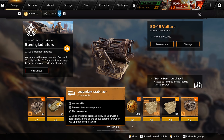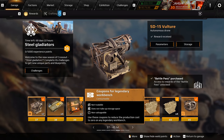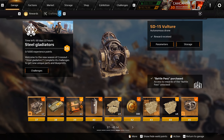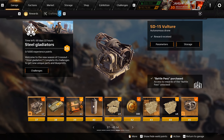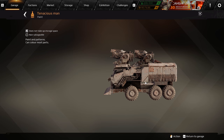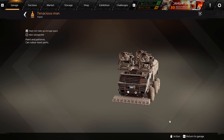For level 38 you get four legendary stabilizers, which is pretty cool, and two legendary workbench coupons — I believe these are not bound by any faction, which is also pretty cool. You also get a Tenacious Man paint, which kind of looks like the bullet-hole paint with white and lots of bullet holes. Not so bad looking.